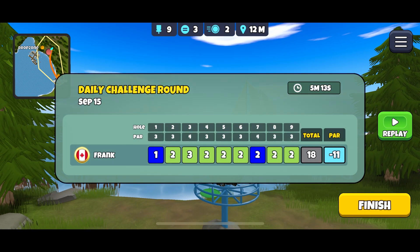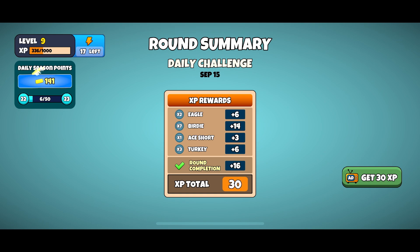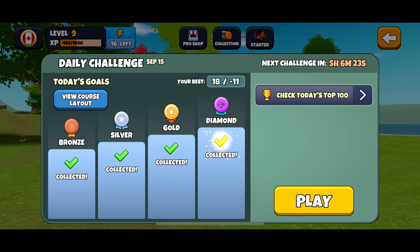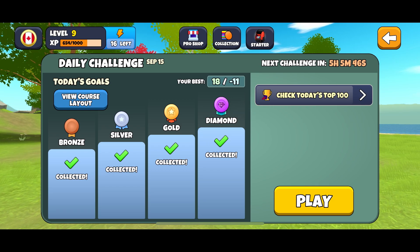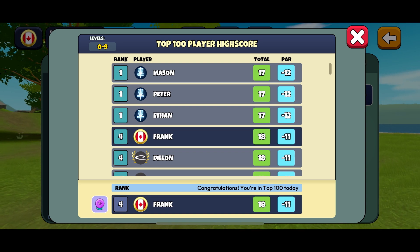Here's where we collect all our points. Hit finish — we got a minus 11, and to get the diamond all we needed was a minus 8, so we went over and above. We get experience points, but what we're really interested in are those coins. We got 250 experience points and 375 coins. You can also check your score against all others playing this round at this level — 3 people have bettered my score with a minus 12, but there are a couple of holes where we could have scored better to reach the top.